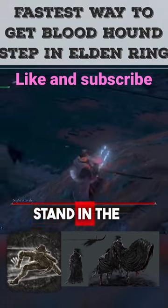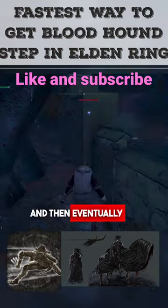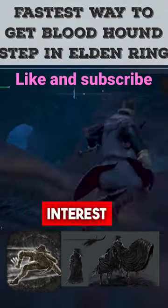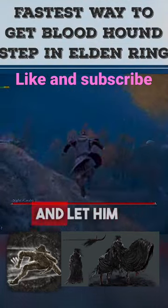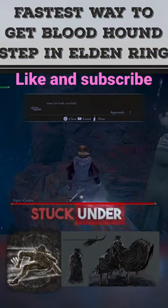So what you want to do is stand in the spot right where the sign is. And then eventually he will lose interest, hop back down, get his attention, and let him follow you to that side of the bridge. Once he goes right there, he will get stuck under you.